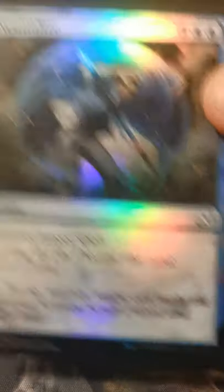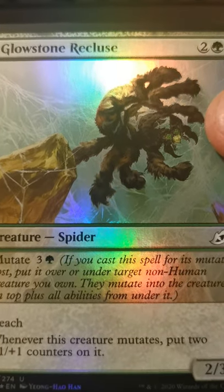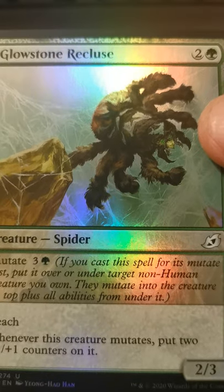Neutralize. Oh yes, good stuff — Glowstone Recluse. It's good to be excited about the commons and uncommons in a set, because you get a bunch of them in every pack.